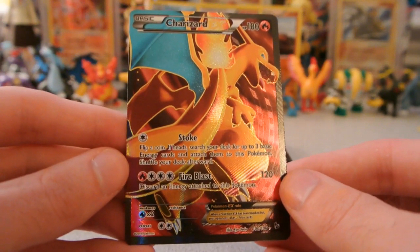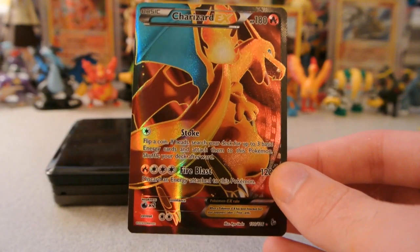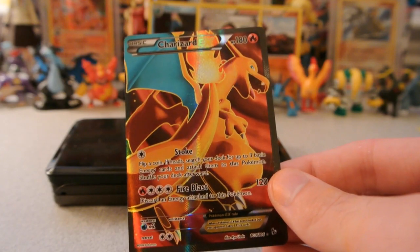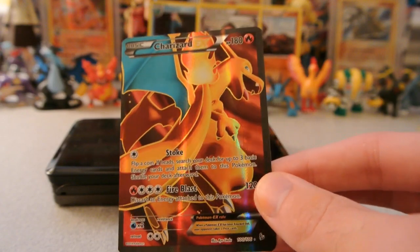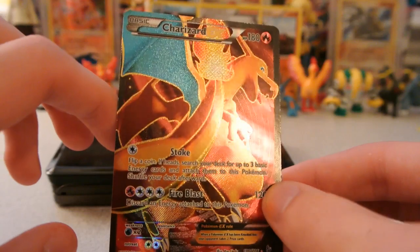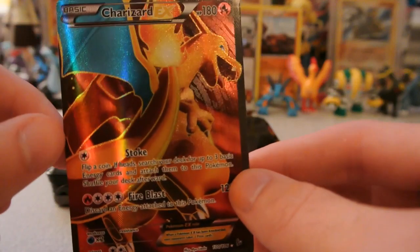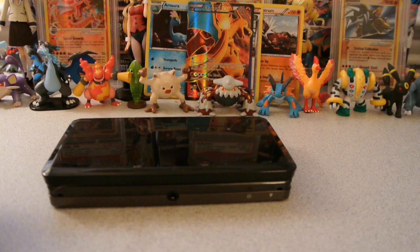OH MY GOD! WHOA! Freaking Charizard EX Full Art! That is so beautiful! Look at the groove pattern — you can kind of see the circular sort of groove pattern on the card. That is incredible looking. I cannot believe I pulled one of those out of my only Flashfire pack. That's for sure going in the background. Sorry Fossil Researcher, you gotta be covered up. That's amazing!